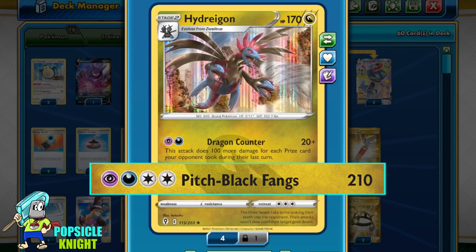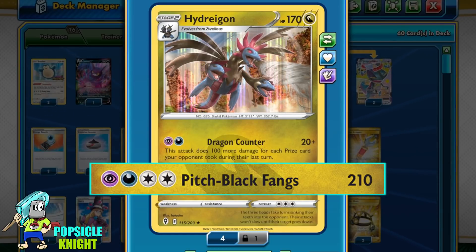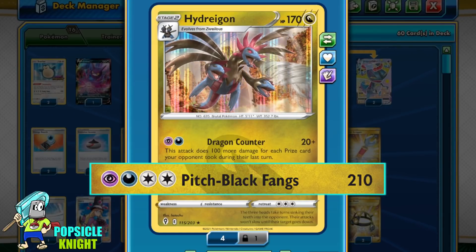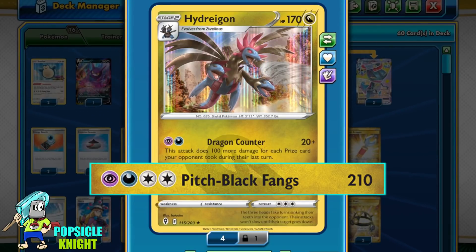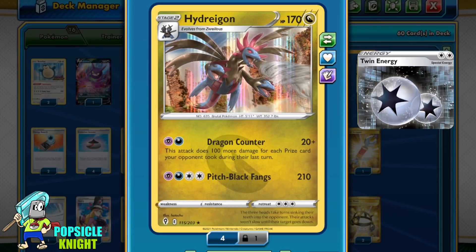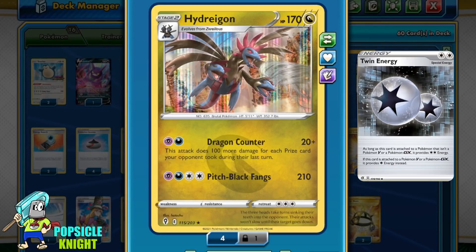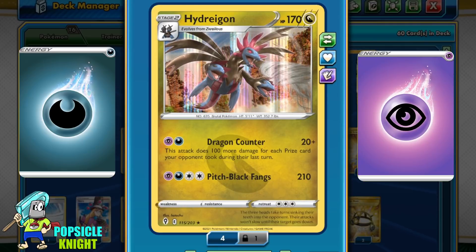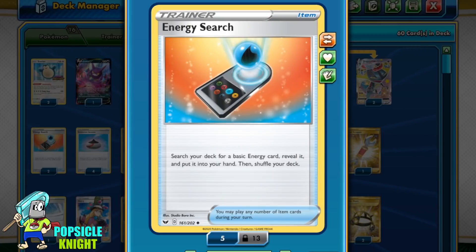Pitch Black Fangs, for one Purple, one Dark, and two Colorless energy, will deal 210 damage. It's a decent damage output, however the energy cost is a bit too expensive for it to be used consistently in a game, although I did add two copies of Twin Energies to help pay for this attack just in case.